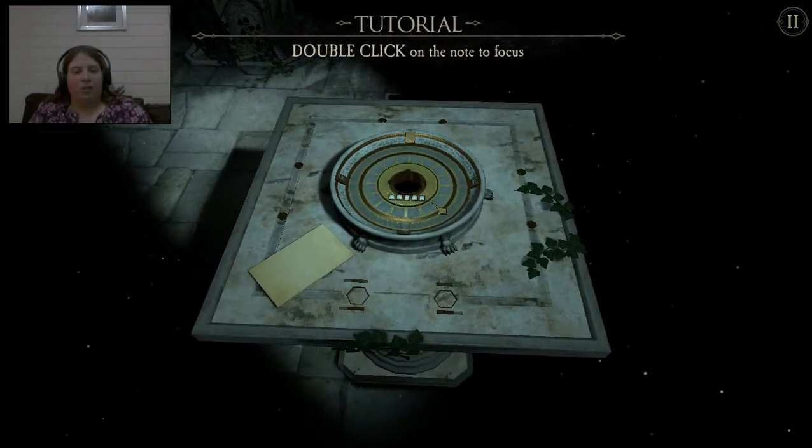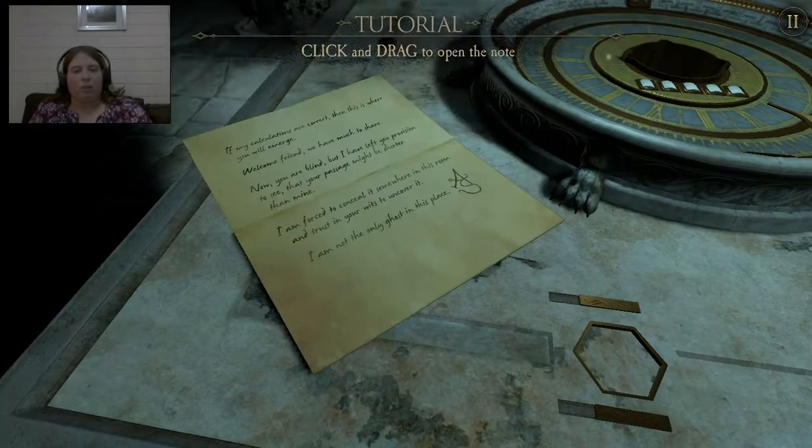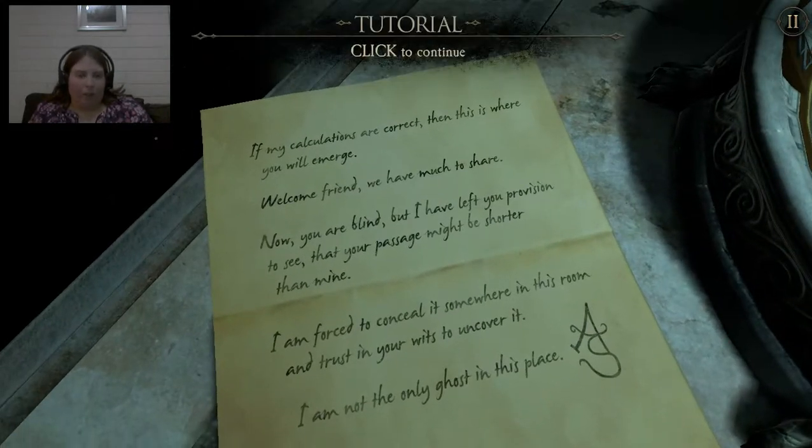Double click on the note — so I'm guessing this is a note. It says: 'If my calculations are correct, then this is where you will emerge. Welcome, friend — we have much to share. You are blind, but I've left you provision to see, that your passage might be shorter than mine. I am forced to conceal it somewhere within this room, and I trust your wits to uncover it. I am not the only ghost in this place. AS.' I wonder if that's the same AS that was in the first one — probably.